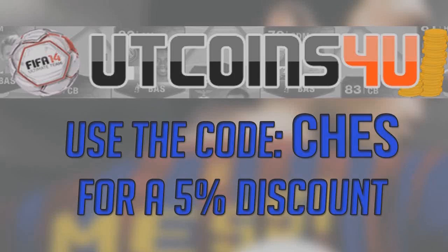For all your Ultimate Team coin needs, check out utcoins4u.com — there will be a link in the description, and if you use the code 'Chez' you can get yourself a five percent discount.